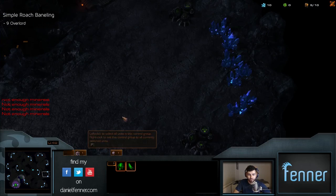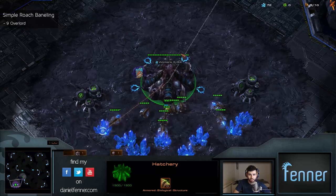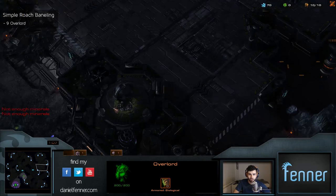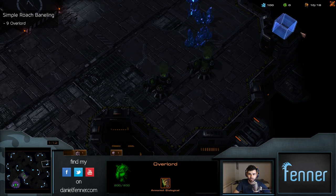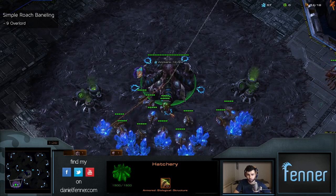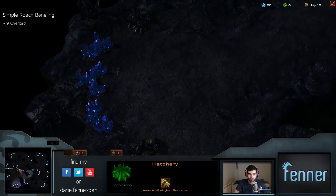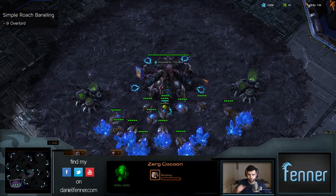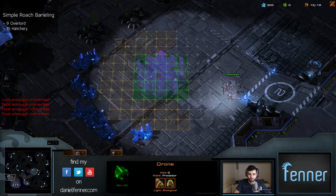First off, as always, we get that nine overlord and send him around to go over to the third base. The first overlord will go over to this little location - you want to send it here because if you go all the way over there you'll actually lose it to a one-rax expand from a Terran player. Then there's the optional drone scout. I like the 13 drone scout to look around at proxy locations, but you can also go with the 10 drone scout straight to their main base to find out if they've got nothing there, in which case they're probably proxying you as well.